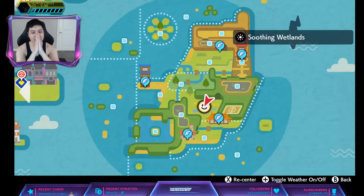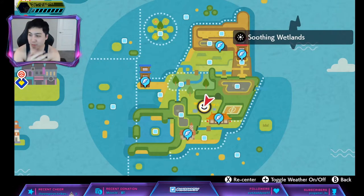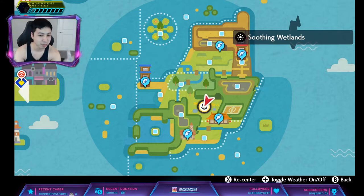Hey, Vesant here. In this video, we're looking at Hidden Ability Emolga. Emolga has the Hidden Ability Motor Drive, and Motor Drive is that when you get hit by an Electric move, it does no damage and your speed will increase by 1.